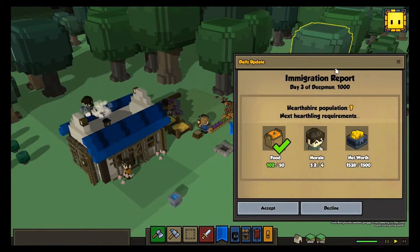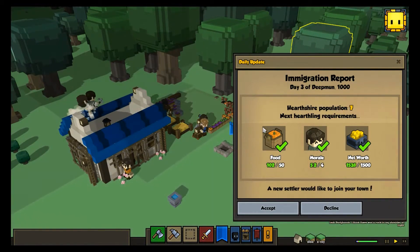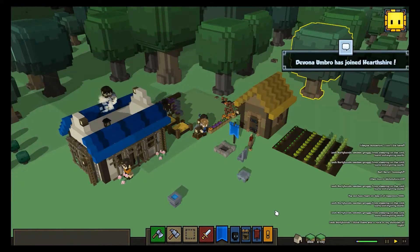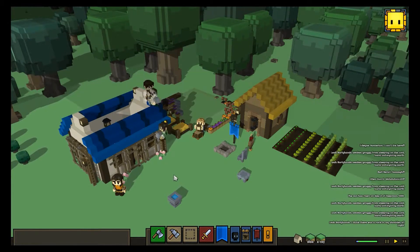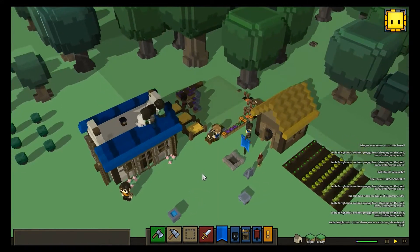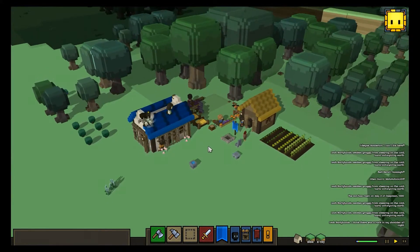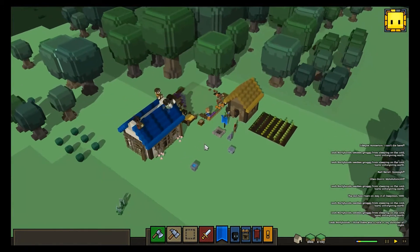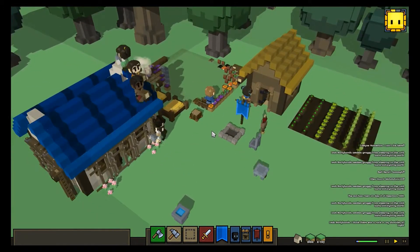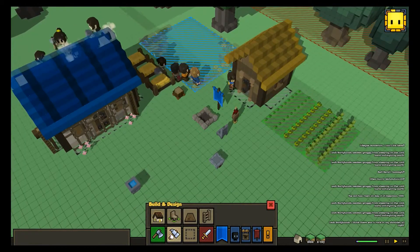Finally — yes! We have a new settler, let's accept it. So we have a new Heartling coming in, and he'll be able to live with them and work for us. That's what you want — the more you have the better it is. You never know what profession you'll need.